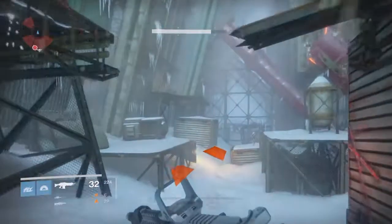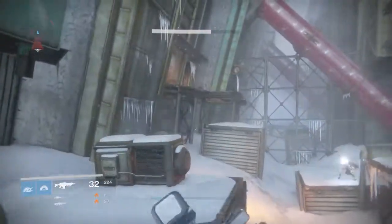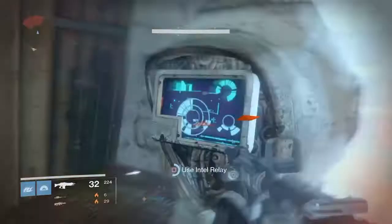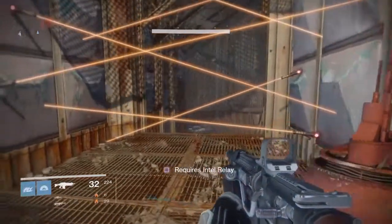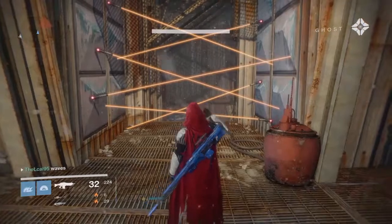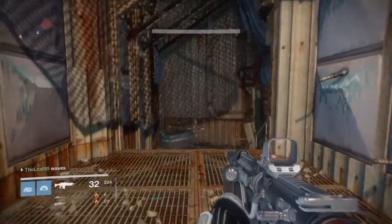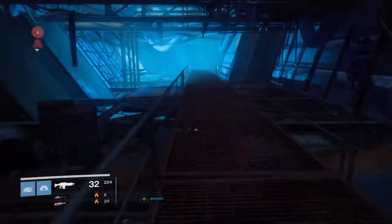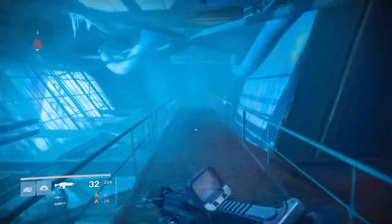As soon as you come out into this snow area here, you want to make your way over here onto the block and then jump your way up to the top. There will be a little panel which lets you access your intel relay key, and this is where it will let you bypass to this area so you can pick up this part for the Crossed-Off auto rifle. As you see, I am holding it.